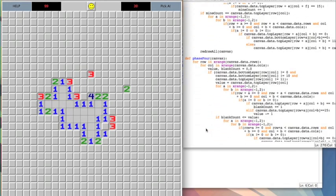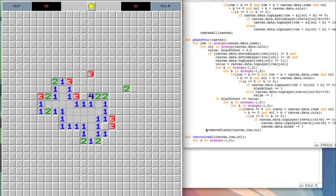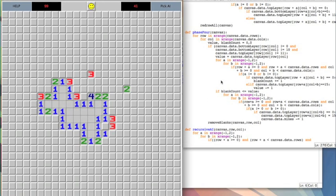Phase four is simply the closer. After 90% of the mines have been found, phase four goes through and completely finishes off the board, because we don't want it to take forever randomly choosing.